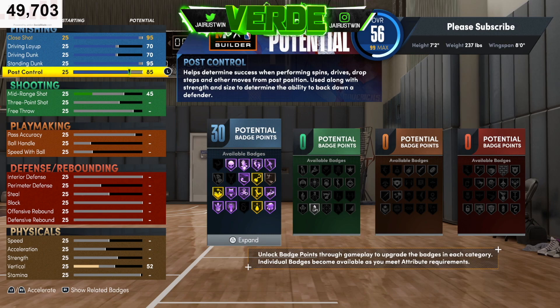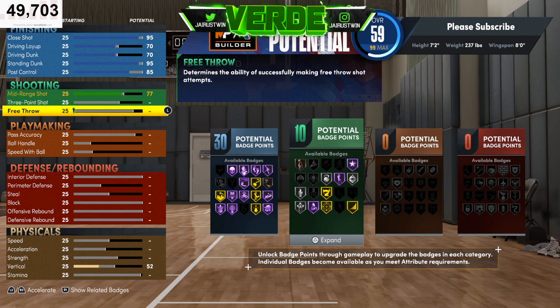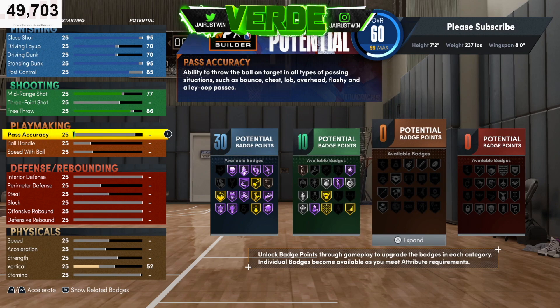As far as shooting, this isn't going to be a popper build or spot-up shooter. You are going to have some mid-range though — we're going to give you a 77 mid-range, so sometimes you might pick and pop for the midi or catch a pass in the mid range and knock it down with the jump shot I have linked in the description. As far as free throw, you definitely need some — we're going to take it to 86, so you'll be solid.